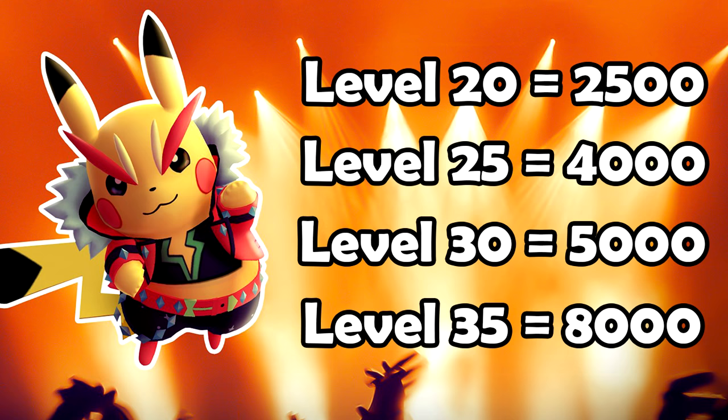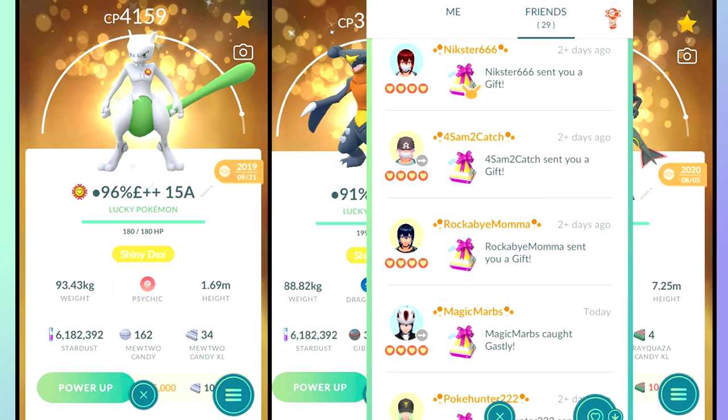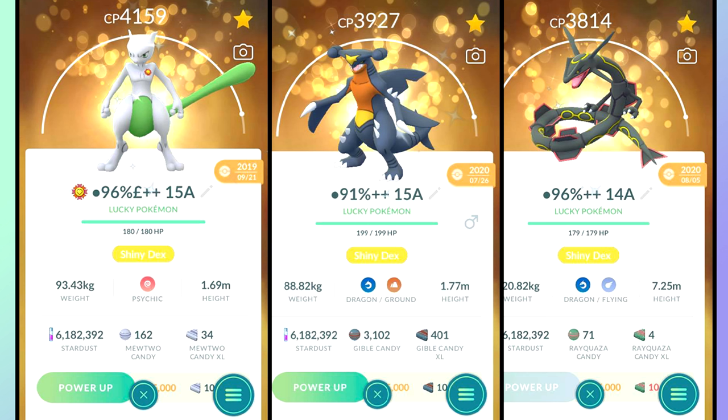Lucky Pokémon cost half the stardust to power up, which is incredible. A Pokémon at level 30 normally costs about 5,000 stardust to power up, but a Lucky version at level 30 costs only 2,500. Lucky Pokémon also have a minimum base IV of 12/12/12, so they're always an excellent investment even without perfect IVs. Don't overstress about IVs all the time, especially in the beginning — base stats are always going to be more important than IVs. Even a lucky Pokémon with 12/12/12 IVs that's meta-relevant is worth investing into early on.